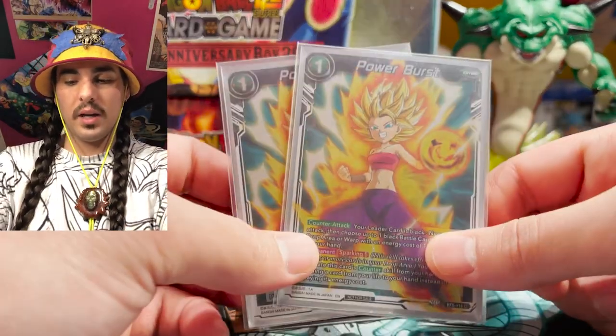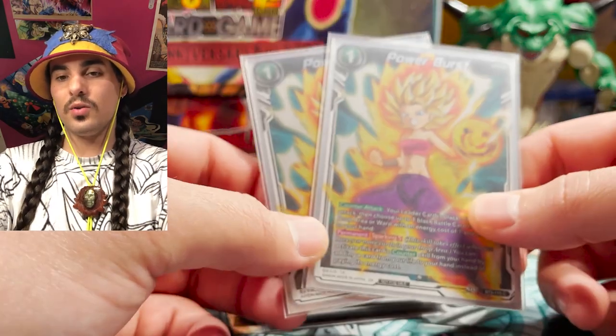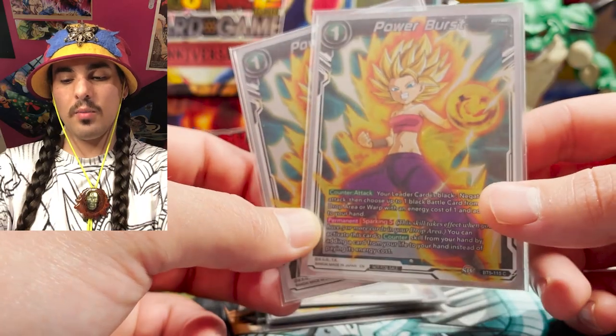Two Power Bursts. Power Burst is great because it can get your one-drop Brolies back from the drop area. It can also get your Toas from the drop area. And you can also use it when you're tapped out. Power Burst saves lives.